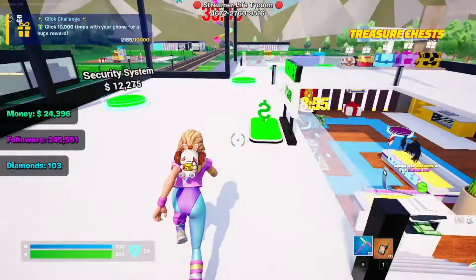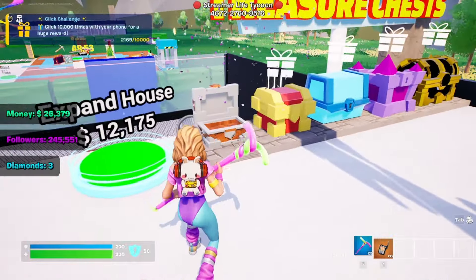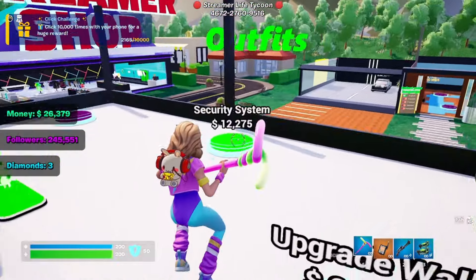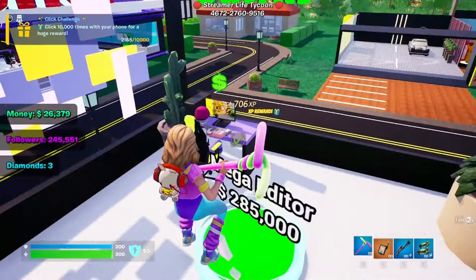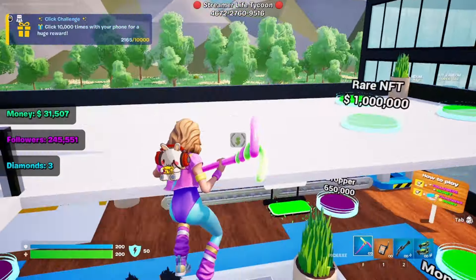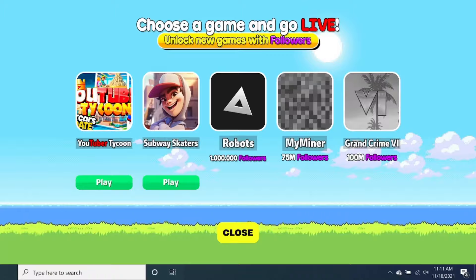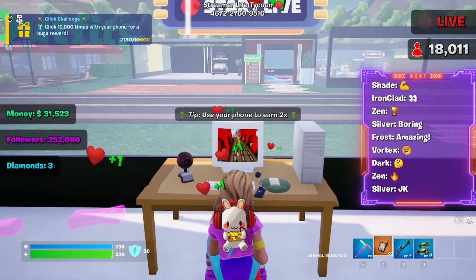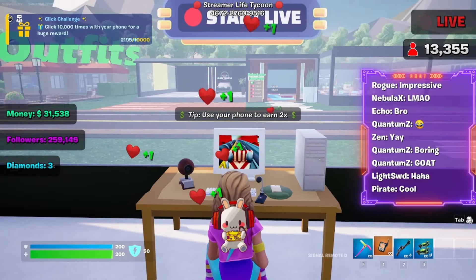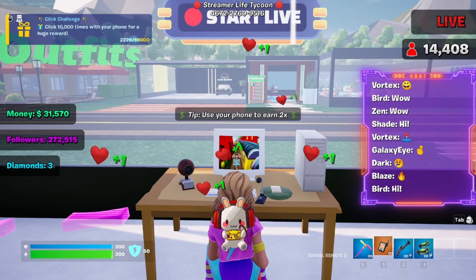A money machine — that would be helpful. Let's unlock this chest, nice. Let's get an editor — that's earning us some more though. We'll save up for another money machine. Wait, we need a million followers to even get that — just working on this one.